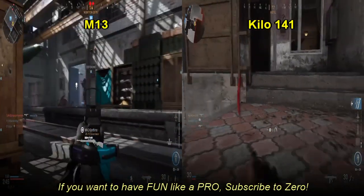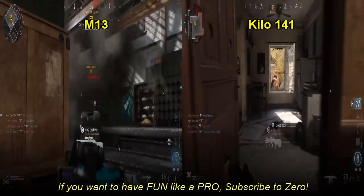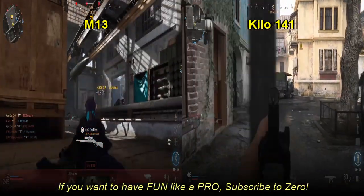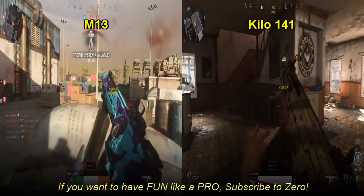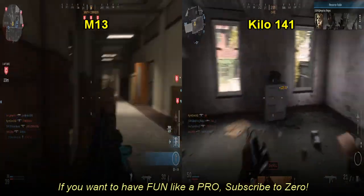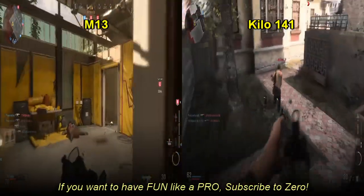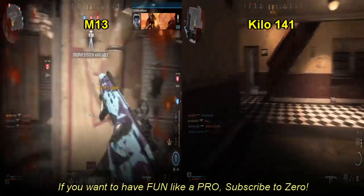The M13 does get a magazine that is actually really cool — it's a 300 Blackout 30 round mag. What that does is it increases the damage, lowers the fire rate, and it also makes it so that the Skull and Crossbones after you get a kill doesn't show up on the map — that's why it's called the Blackout. That's a really cool attachment to have. I'm not saying that you should attach it as there are better five attachment setups on the gun, but it is definitely something cool to use.